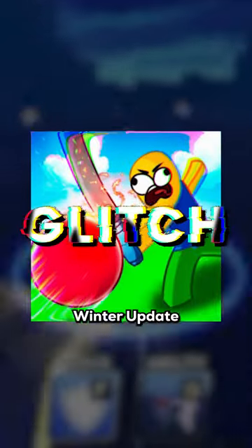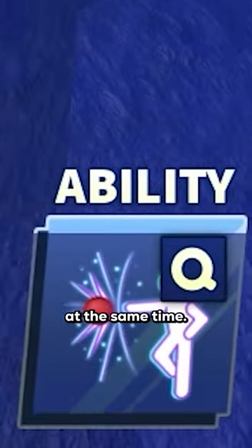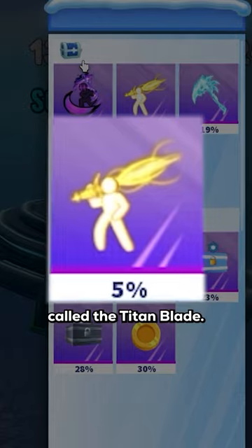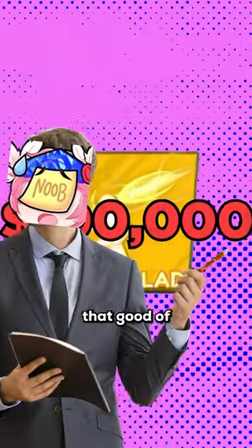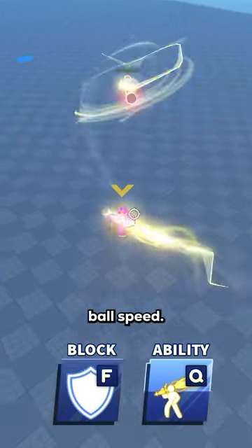There is a new glitch in the new Blade Ball winner update where you can use two abilities at the same time. So as part of the raffle there is an ability called the Titan Blade. This ability is very expensive to get and it's not even that good — only offering an increased hit radius and slightly increased ball speed.